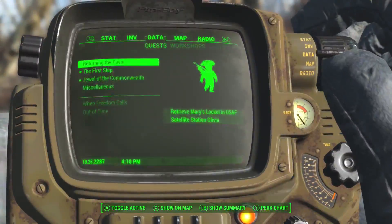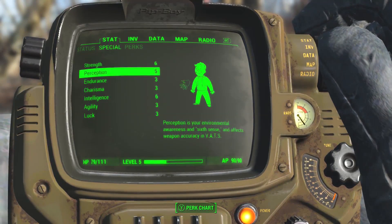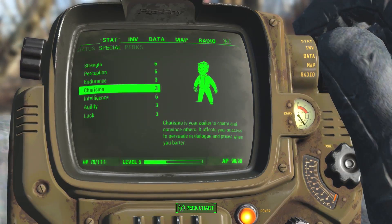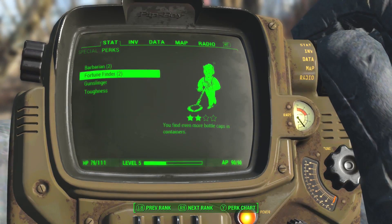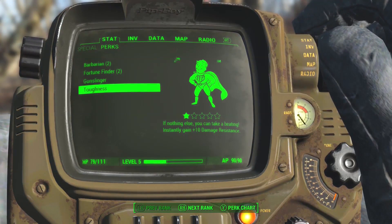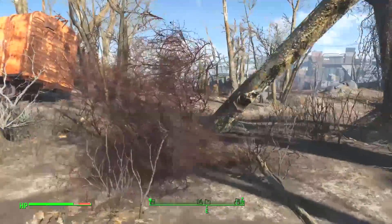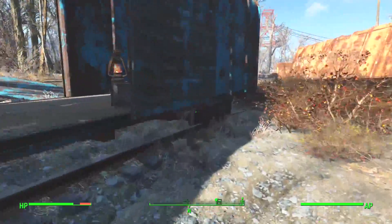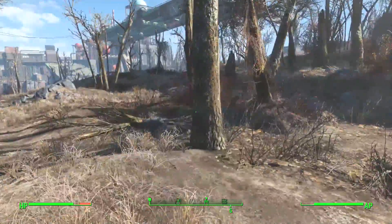I still don't fully understand the leveling in this game. You've got your SPECIAL stats — I thought in Fallout 3 you actually raised these, like you got a point to drop in each one every time you leveled. But I don't think that's happening in this game. So far the only thing I've been able to select are my perks, and I don't even know how you get to the next level of those. I've only been able to select ones from the first row so far. It's very obtuse. But in any case, let's keep moving.